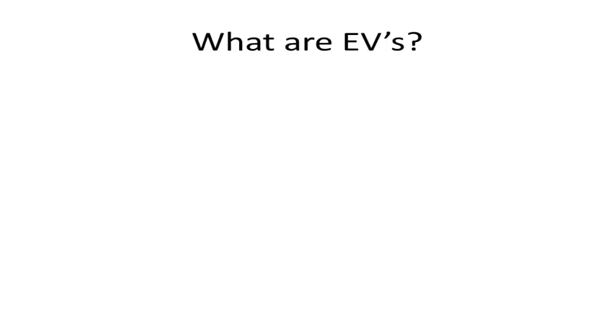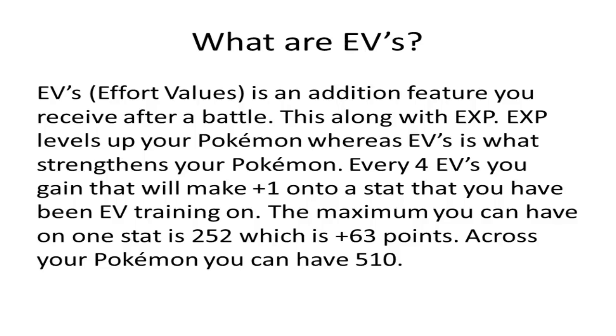So straight on to this: what are EVs? EVs are effort values — an additional feature you receive after a battle. Along with EXP, which levels up your Pokemon, EVs strengthen your Pokemon. Every four EVs you gain will add plus one to a stat. So if your Chimchar's attack is 44 and you get four attack EVs, it'll go up to 45.